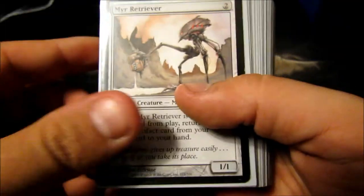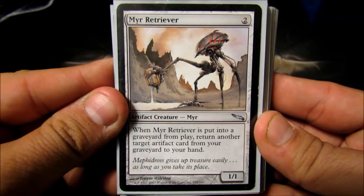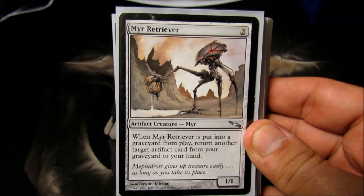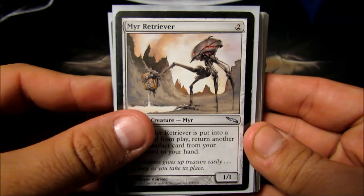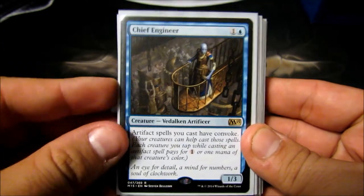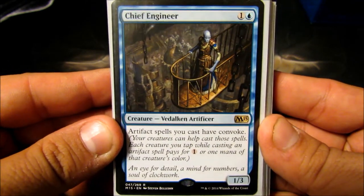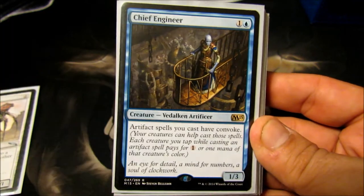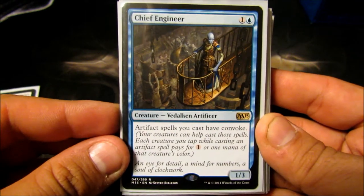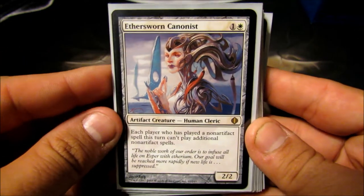Now on to the creatures. First we have Myr Retriever — a two-cost 1/1 that when it dies, I can take back any artifact from my graveyard to my hand. He's in here for exactly that — he's going to die and I'm going to get back a different artifact, sort of like a faux Eternal Witness. Chief Engineer — as soon as I saw him spoiled in M15, he was going in this deck. A two-cost 1/3, so the body isn't even terrible, and he gives all my artifact spells Convoke, which provides a lot of ramp this deck didn't really have before.